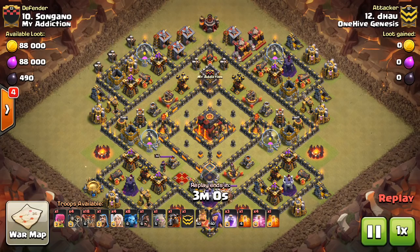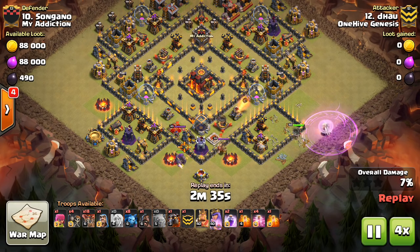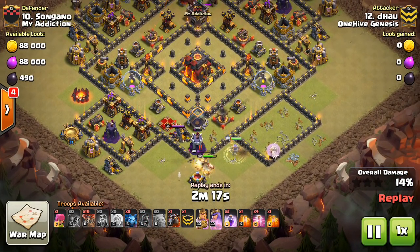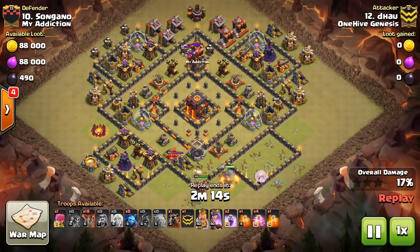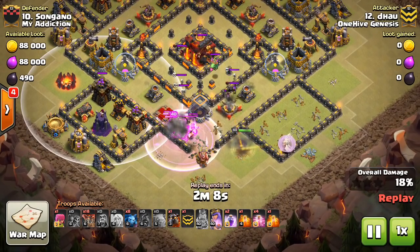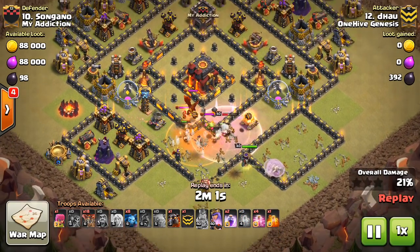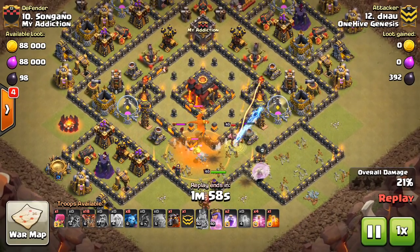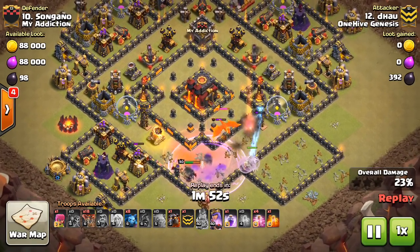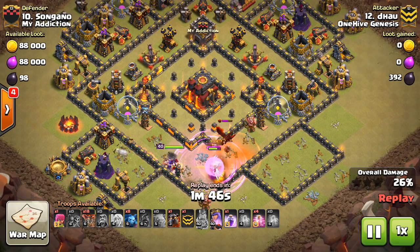You guys probably see this base all the time, it's very common. But it makes for a good Queen Walk, especially with a Dragon CC, and the Laloon part still holds true on this one. Great to Queen Walk this base — lures out the CC at the top. These compartments are nice with no gaps in them, so the Queen can take out that entire compartment just by standing back behind the wall. Definitely a good job by Dao recognizing that, and he gets great value for his investment. The Dragon ends up taking out his healers, which you can't do much about — unfortunate, but he gets good value nonetheless.